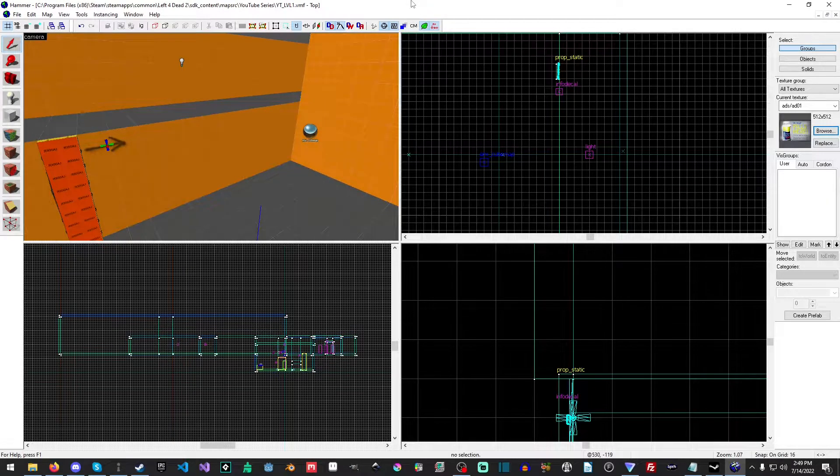Hello everyone, my name is Raven and welcome to Raven67854Gaming and welcome back to another Left 4 Dead 2 tutorial. In this tutorial we're going to look at the player clip tools texture and basically what this does is it blocks the player from moving. It also blocks the survivor NPCs in the case of Left 4 Dead.